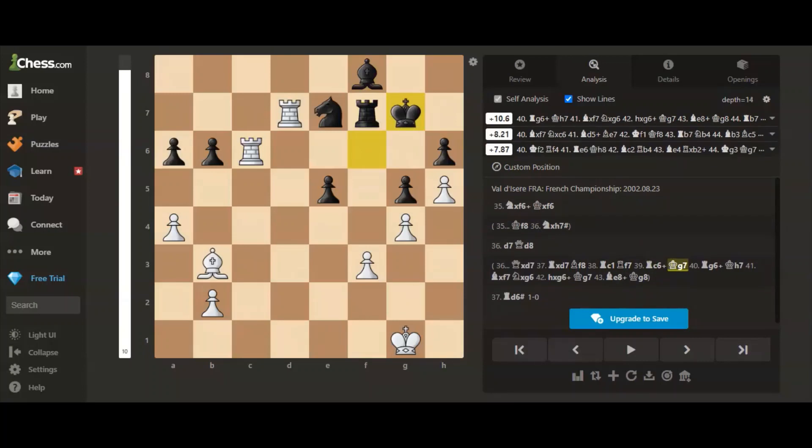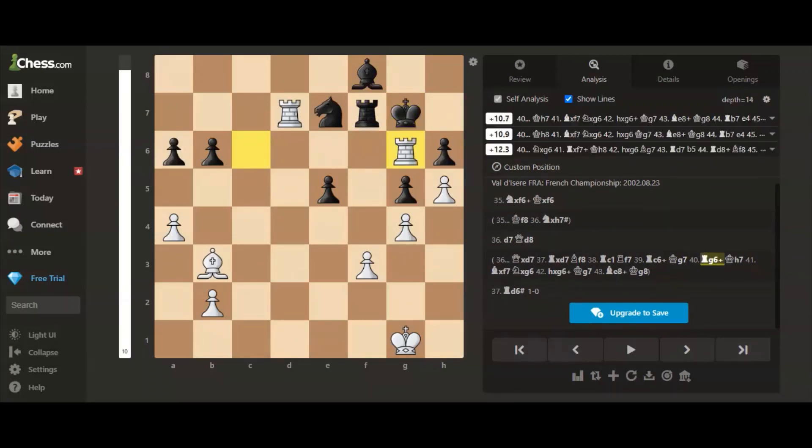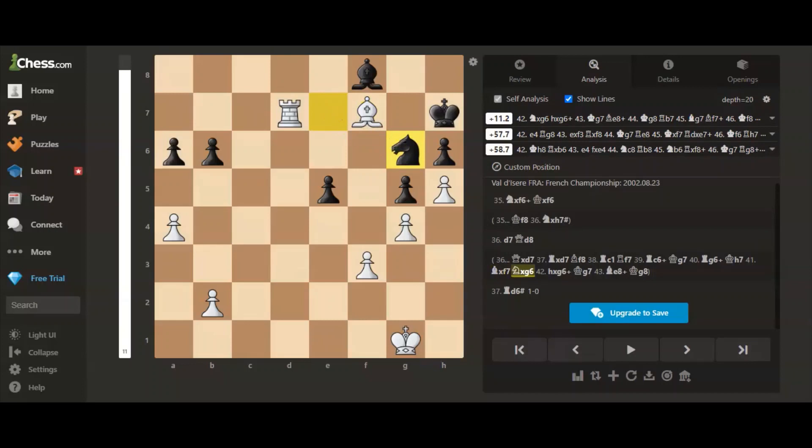The king goes to the g-file — king to g7, rook to g6 check. Now if the knight takes, then rook takes f7. So king to h7, then bishop takes f7.